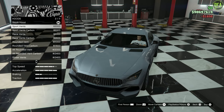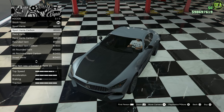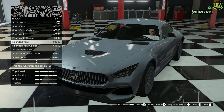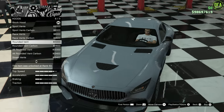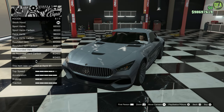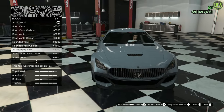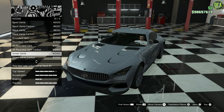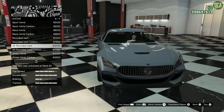For the hood, you have sport vents that are pretty much identical to a real AMG GT — that's awesome. Then you have a carbon variant of that, a race vent, a rounded vent with an extra center vent added which looks pretty good, and an alternate rounded vent that has more of a dip to it and looks a bit cleaner. I like the alternate rounded vent a bit more — that's nice. Let's go with that.